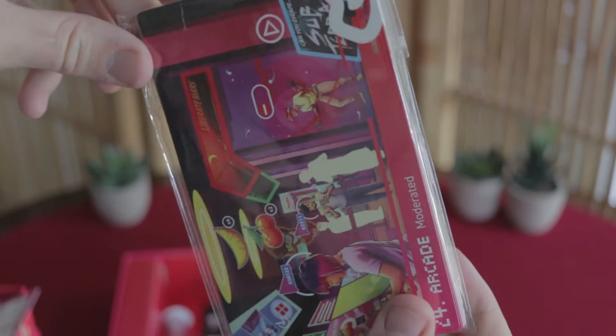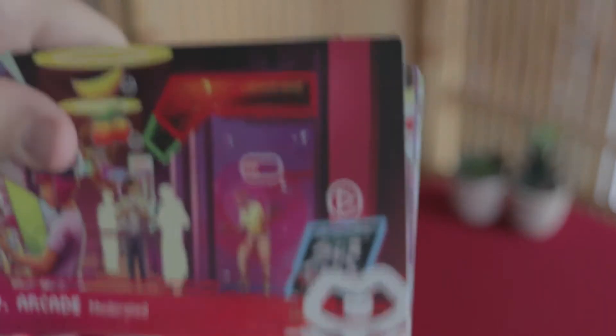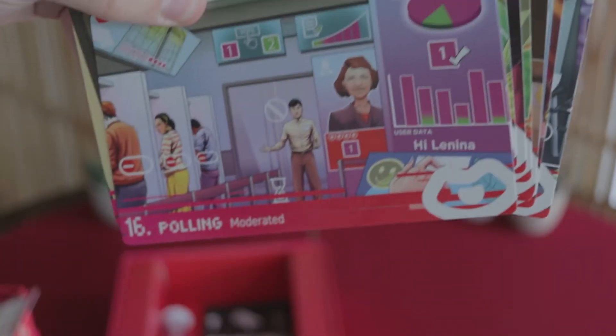Then you have your location cards. There are 24 locations in the game. Each card has the ModNet side — before it's been liberated — and then the liberated side, which is obviously a lot more colourful, with some really lovely artwork on there.